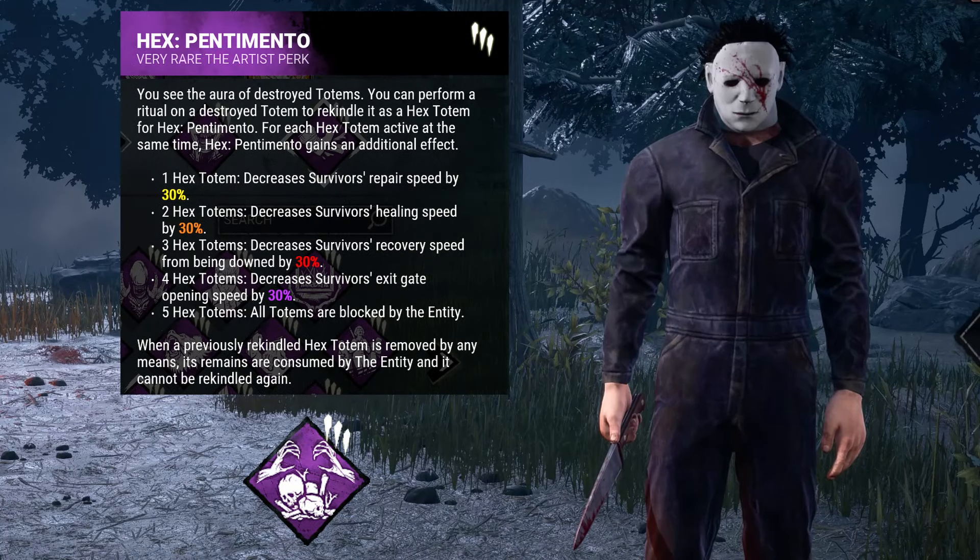Hex Penimento, our final perk, punishes them for doing that cleanse. With this perk, we can relight each cleansed totem once to get a stack that remains while that lit totem remains. The first stack is the most important, slowing down repair speeds. So even if survivors spend even more time cleansing these relit totems, it'll be fairly easy to keep that first, most important stack up.